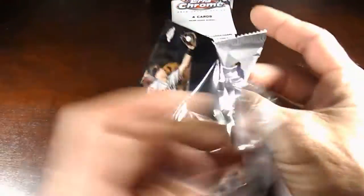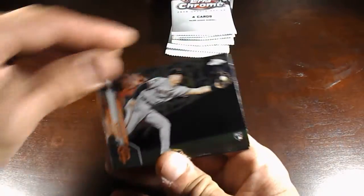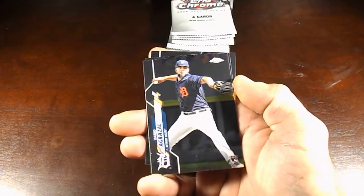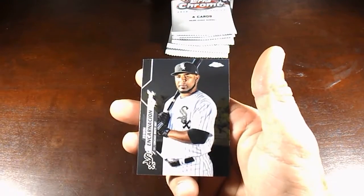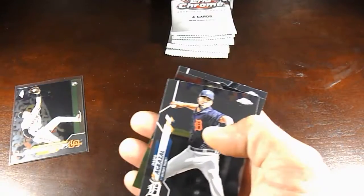Alright, here we go. We'll get back on this because I did a video earlier with these and nothing crazy, so we'll try to go through these pretty quick. Let's see — Zach Green rookie card, Dario Agazzo, Robinson Cano, and Edwin Encarnacion. Like I said, I put all my Topps Chrome because that is my favorite.